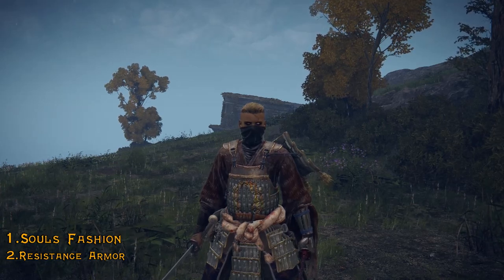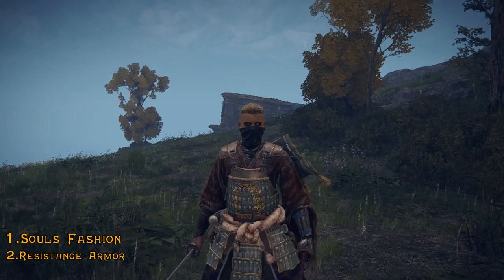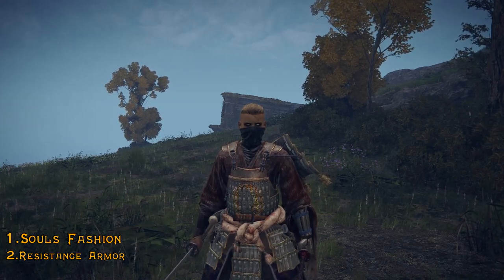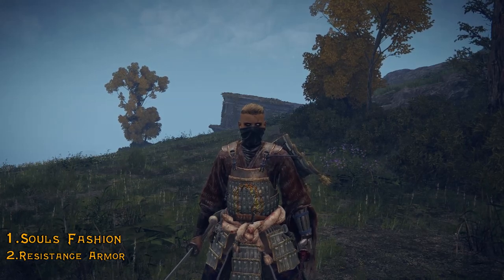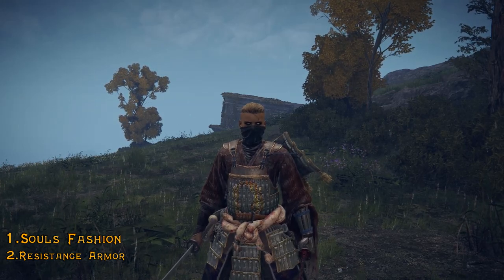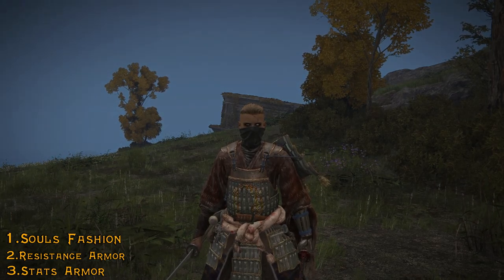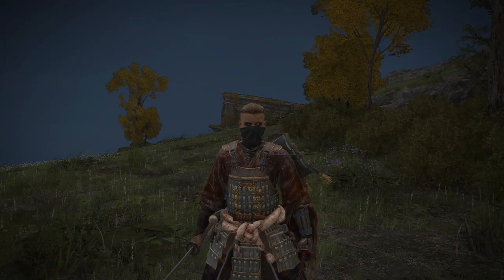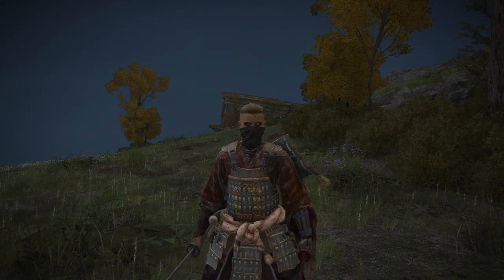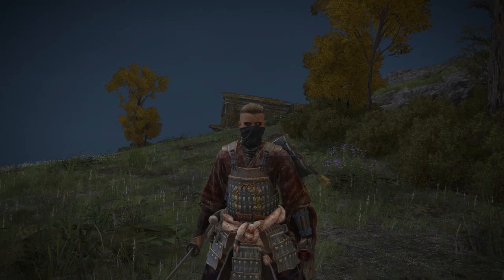The second category will be the resistance armor sets. These armor sets will protect you against a specific type of status damage that can affect you like frostbite, blood loss, poison, rot, all of that. The third category is armor pieces that will actually change your stats like your health, your mind, your endurance. Most starting armor sets are in the souls fashion category because they don't add a lot of special stuff, they're just there to make sense with your build or character.